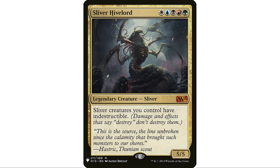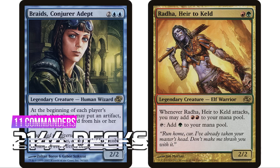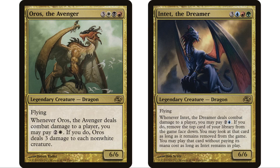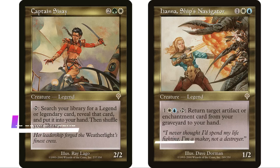Coming in at number 62, Planar Chaos has 11 commanders — which surprised me — for 2,144 decks. Then I remembered they had that three-color dragon series from this set, though they've been reprinted many times in commander sets since. At number 61 is another favorite of mine, Invasion, with 15 legendary creatures — a lot — but only 2,186 decks.